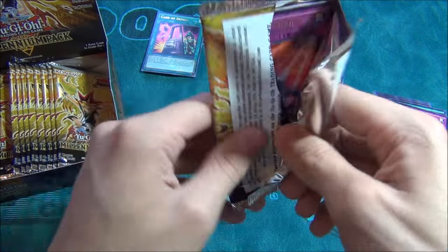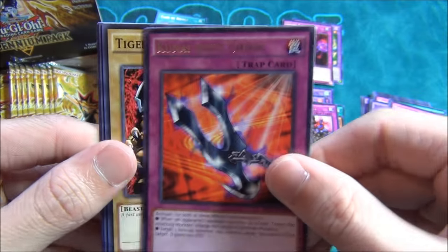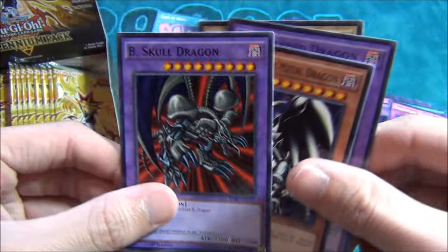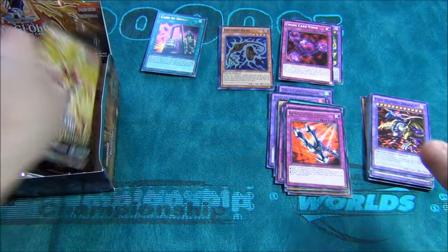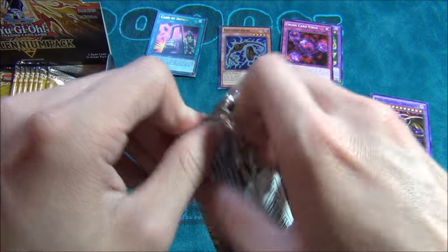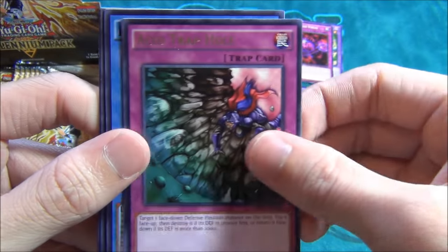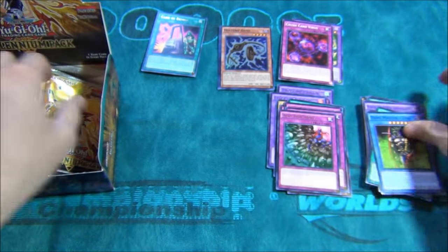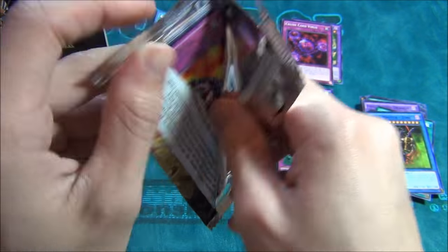Card of Demise — I feel like it's a game changer, man. That changes the way you build your decks. Kunai with Chain Alternate Art — pretty awesome. Tiger Axe. I thought that was Double Black Skull Dragon — I was like, dang, that's crazy! Another Acid Trap Hole, Relinquished, Exodius. Yeah, they're starting to repeat so I'm going to start speeding up.